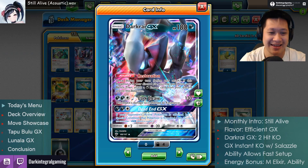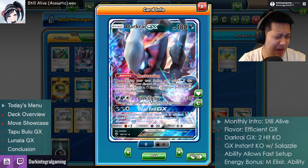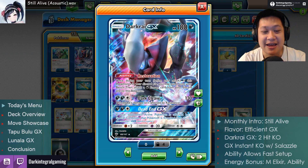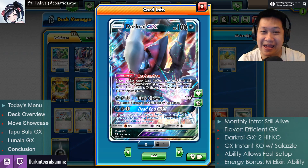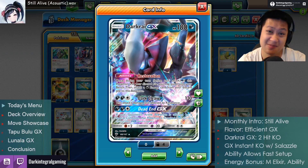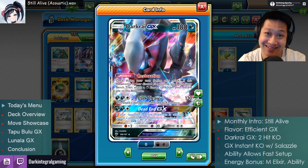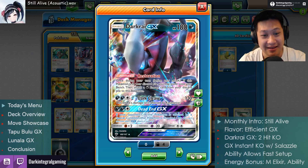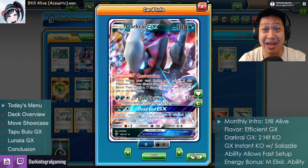Dead End GX: if your opponent has a special condition — if they are sick somehow, sleep, confused, poisoned — this attack will instantly KO them. No matter how many hit points they have, whatever special condition is on them, it's a one-shot KO. That Pokemon is knocked out. One shot kill. Same energy cost as Dark Cleave. That's a one shot on a basic GX card. So how do we exploit this?